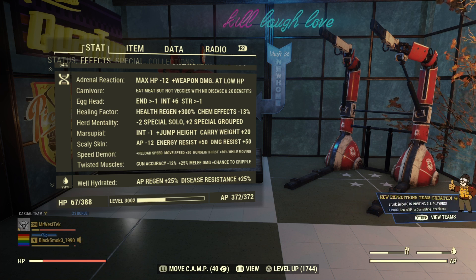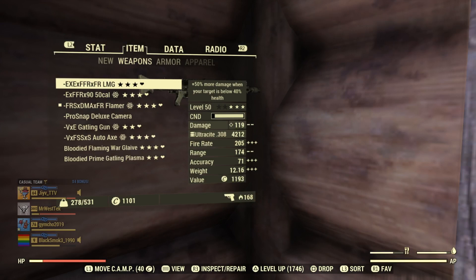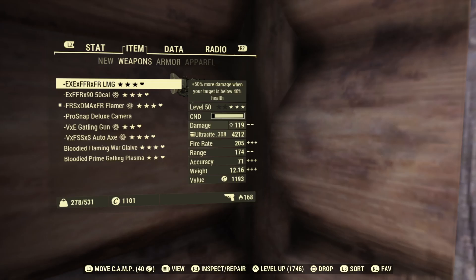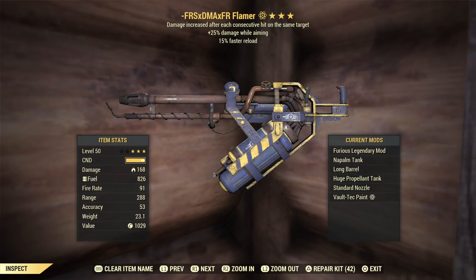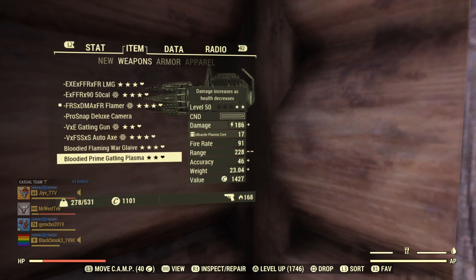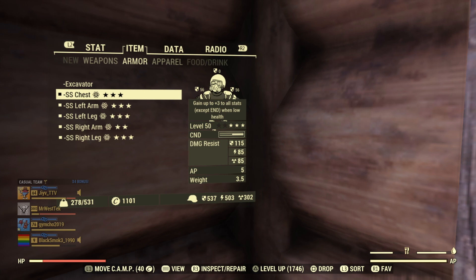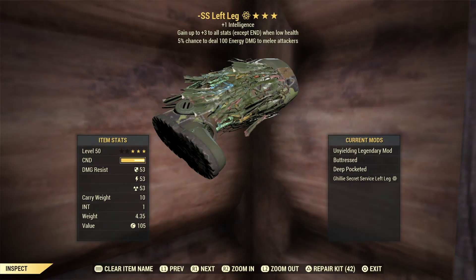I'm going to show you the damage this build can do, but first I'll get into the armor — it is unyielding. I'll link in the description a video that explains unyielding armor more if you're not familiar with it. Just because you're low health doesn't mean you have to use bloodied guns. I'm going to show bloodied guns, executioners, vampires, and a furious flamer — they all work amazing with this build. You don't necessarily have to go looking for a bloodied heavy gun. This furious flamer isn't the best but does the job, and so does my executioner's 50 cal. My executioner's LMG is just a beast, and the bloodied plasma gatling is a beast too. I do recommend bloodied guns if you can, but they're not a necessity, and of course you need an unyielding set of armor.